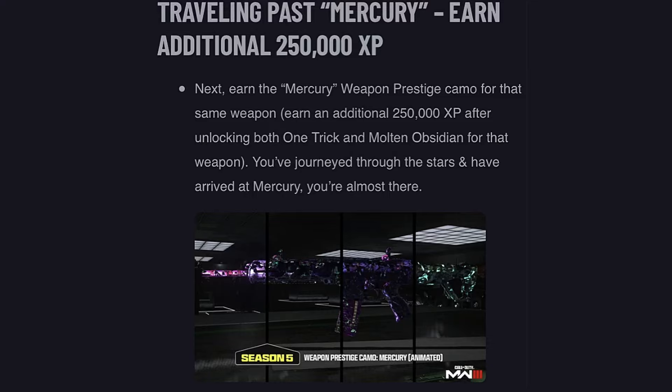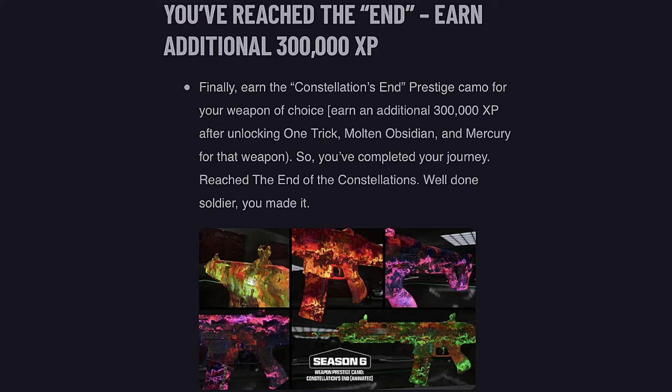After that, earn the Mercury weapon prestige camo for that same weapon, requiring an additional 250,000 XP after unlocking both One Trick and Molten Obsidian.